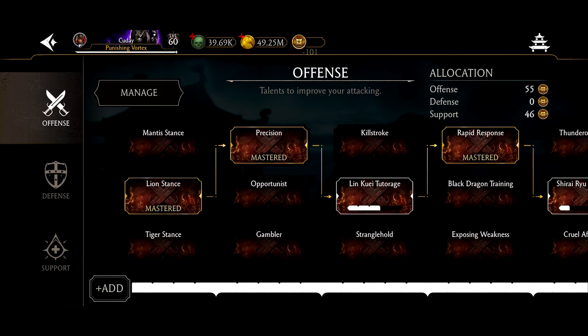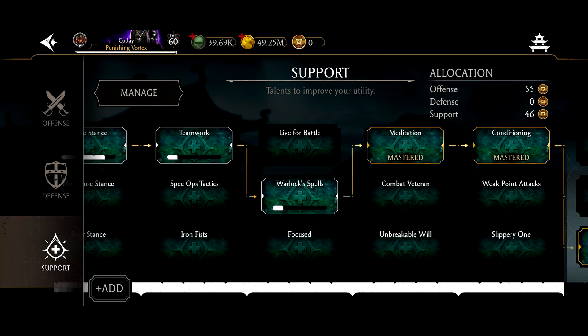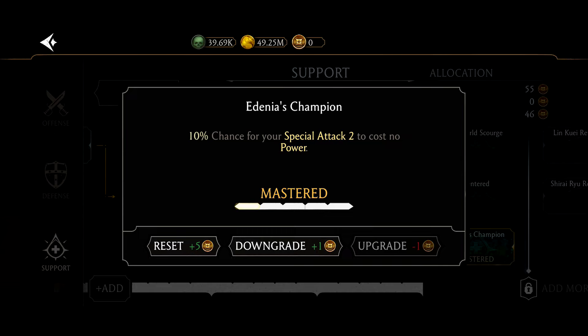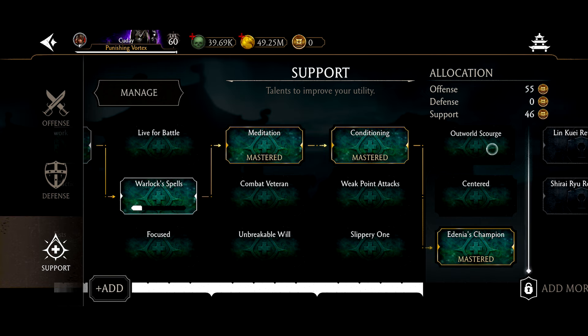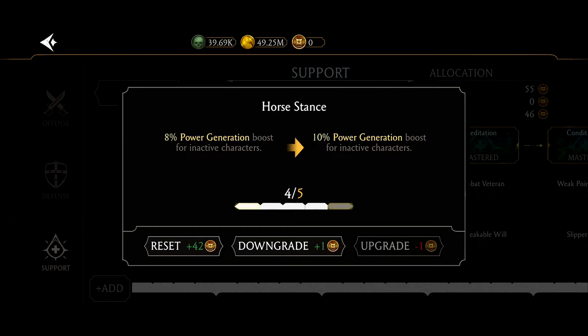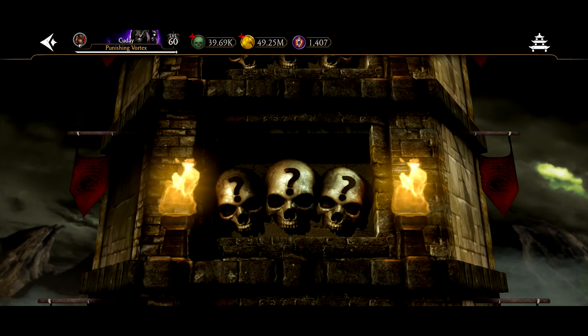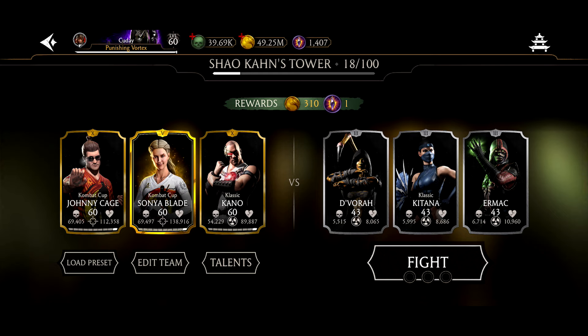Next up we have talents. I'm going to show off a talent preset I recommend for brutality. You have Special Ending, which lets you do brutality mid-match. Supports include Meditation, SP2 costing less bar power, and Edenian's Champion — special two can cost no bar power. In some cases you want it to be SP Attack 1, but both are solid builds. If you only have 20 or 30 talent points, go for those core talents. Where do you earn talents? Shao Kahn's Tower — if you go there you can earn talent points. Play that tower from start to finish, 0 to 100; it's pretty easy until the later stages. You can easily get 30 or 40 talent points, and once you do that it'll boost your account up significantly.